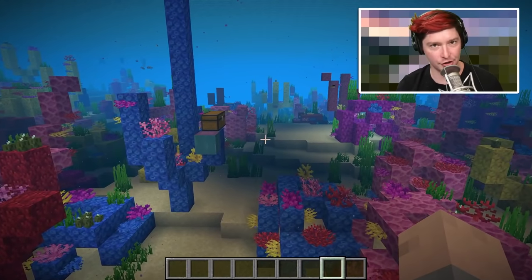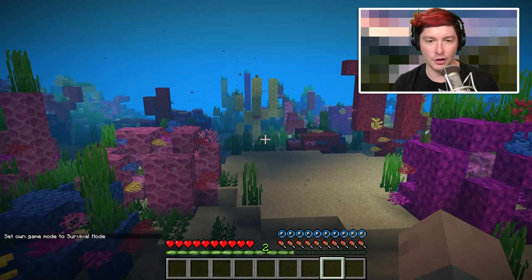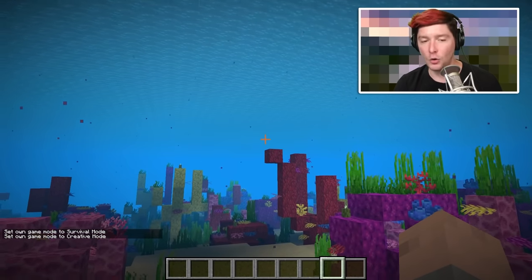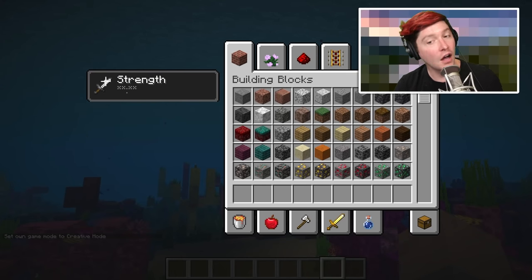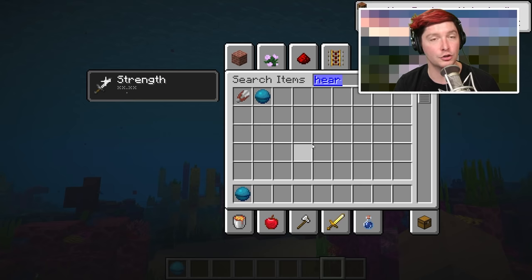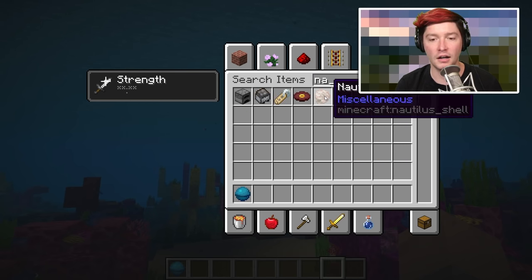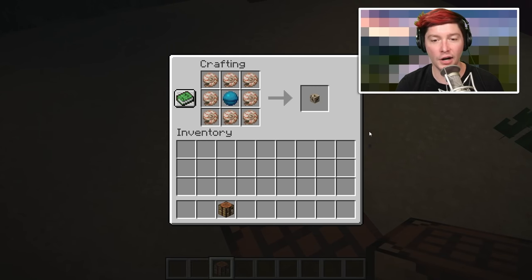To make this process easier, I would suggest shulkers, all the iron, and also a conduit — because in survival you lose oxygen underwater. A conduit is made from the heart of the sea, which you find inside treasure chests obtained from treasure maps at shipwrecks. Then surround the heart of the sea with at least eight nautilus shells in a crafting table.